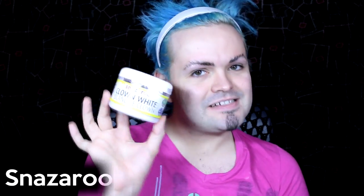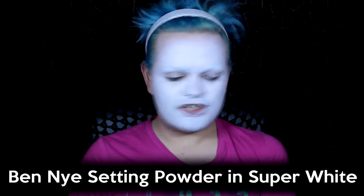Then I can take my Stargazer Clown White and apply that all over my face, but I'm not going to bother with my neck because that area is going to be completely black. Then I can settle that with some Ben Nye Setting Powder in Super White - it just makes it last a bit longer and makes it a bit more matte.